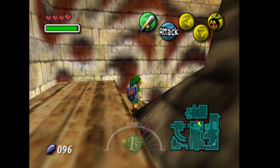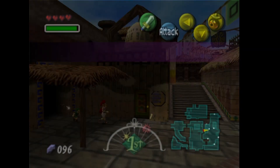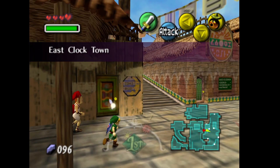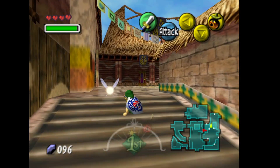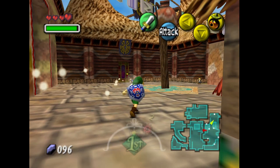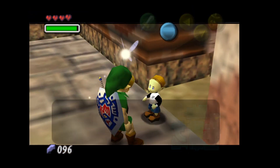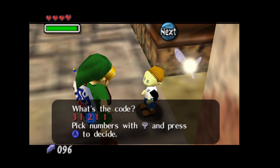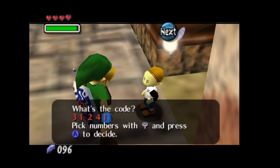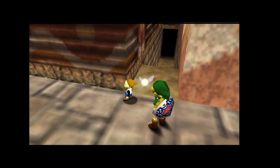I think it's this route over here. For how early I am in the game, there's also a heart piece connected to getting the Notebook this early, so I'm also going to go through and do that. My code is 31245 — yours is probably different. There we go, and he's going to let us right in.